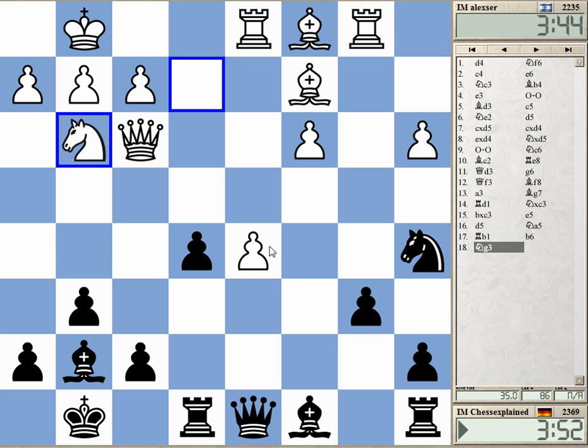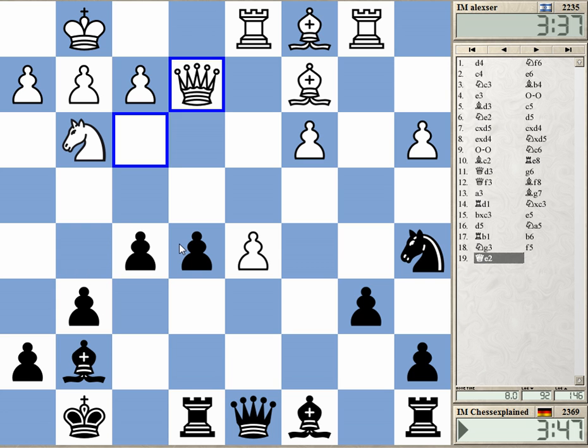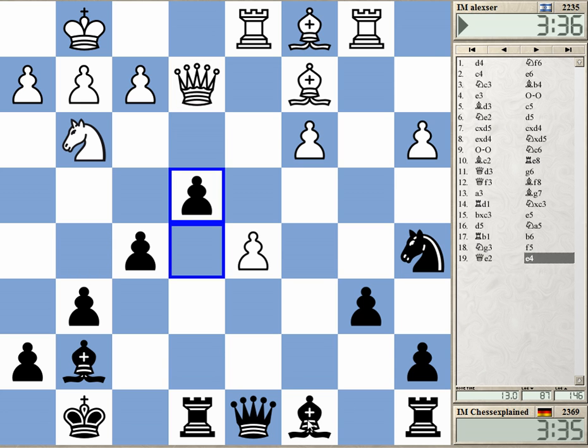Quite an interesting position. I've taken on c3, played e5, and now I really like to play f5 — it's an aggressive move, but I want to make sure the knight is not coming to e4 and I have a good center. The question is c4; I would have liked to prevent c4. On c4 I want to play bishop a6, at least threatening on c3.